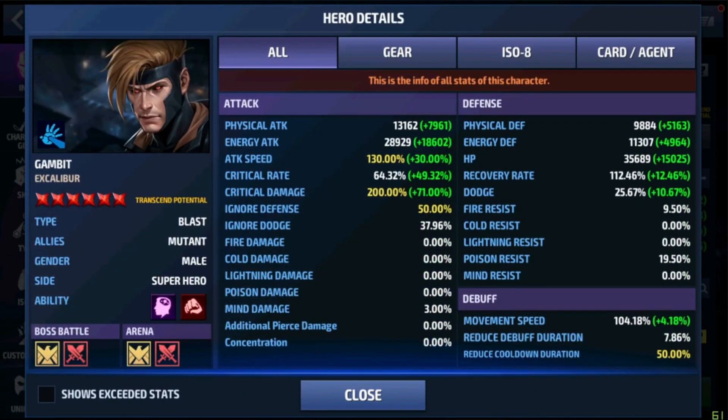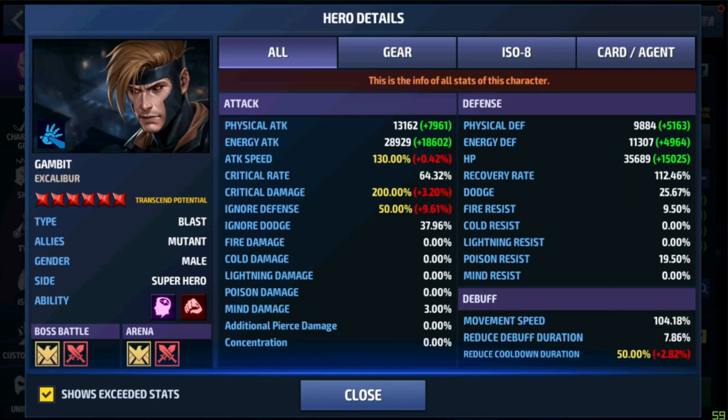Now let me show you my Gambit details. As you can see, I have 29k energy attack. All the necessary stats are capped out: I have 130 all-attack, attack speed, and critical rate at 64%, which will be capped out by the buff on his sixth skill.